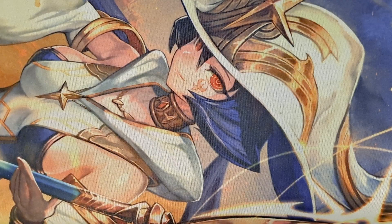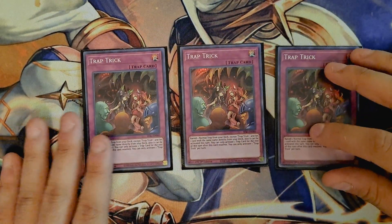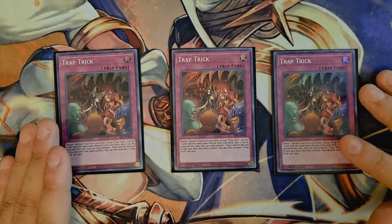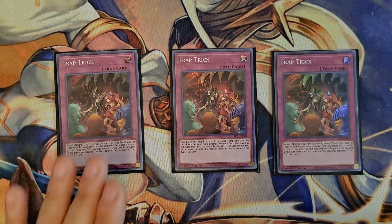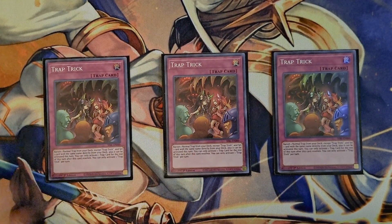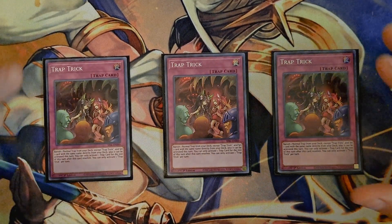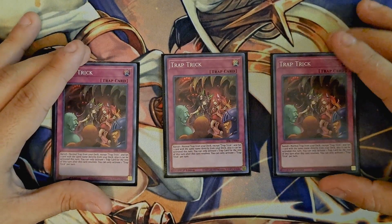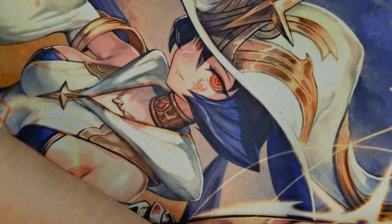For the last three cards in the deck, I'm playing three copies of Trap Trick. As you can see, all of the traps in our deck are regular normal traps, so you can use Trap Trick to search them out. We're playing at least two copies of all of them, so no matter what, this is going to be live — it'll help you get into your Prologue if you weren't able to draw into it. And that's it for the main deck.